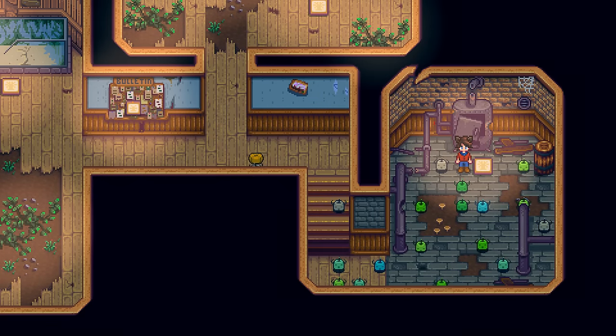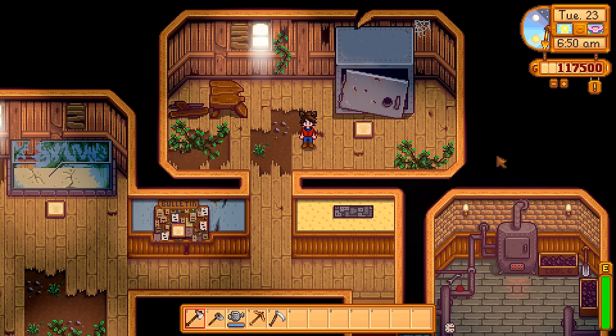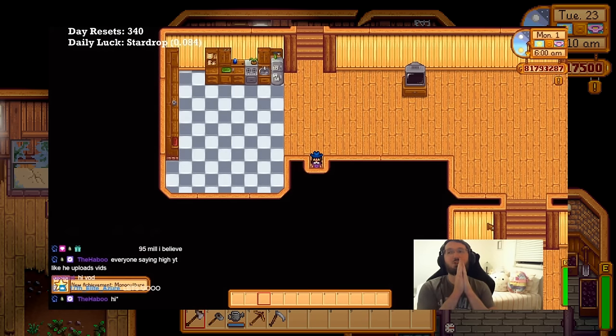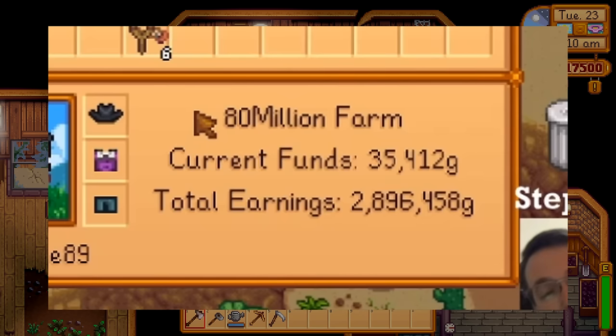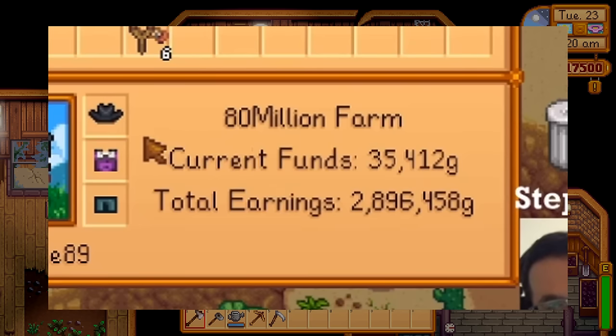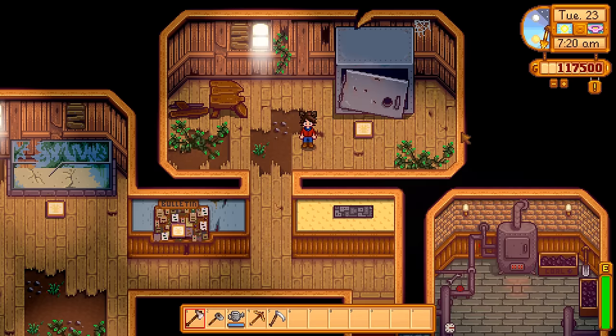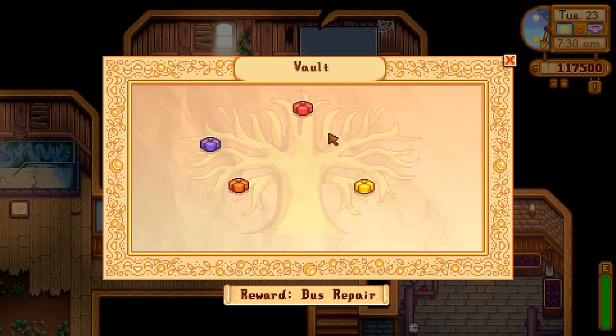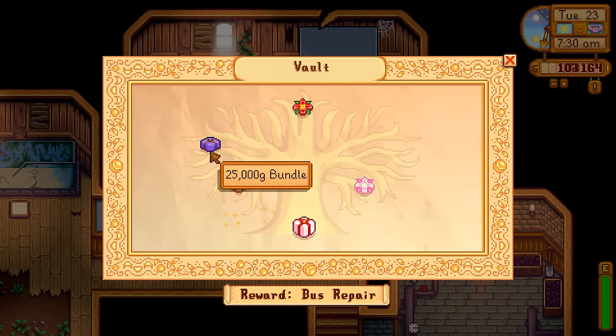And that is the first room completed in Spring! Money is not and will never be a problem. If you've seen Cordite TV's run where he tried to get 80 million gold in year one — he accomplished it. By the end of Spring he had 2.8 million gold, which is far beyond anything you need to complete the Community Center. We don't need to go nearly as far as Cordite did, but it's safe to say that by the end of Spring we can easily make all the money we need to complete all of the Vault Bundles.